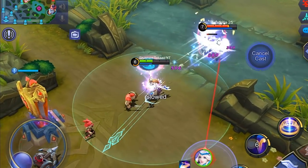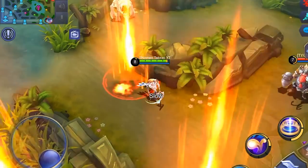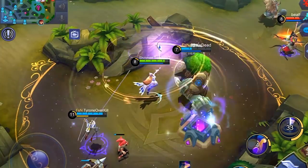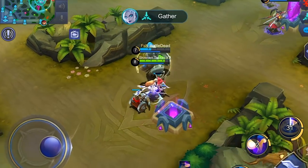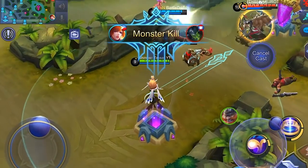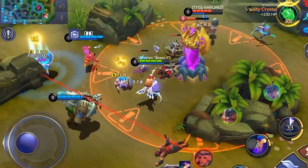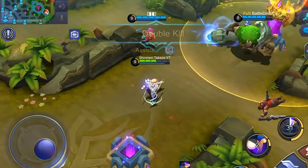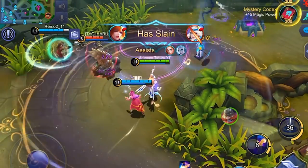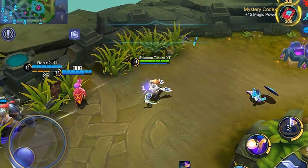You can use it for escaping, chasing, or positioning in teamfights to land that initiation skill. Flicker is most especially useful when used with heroes that have no mobility skills in their kit, like most mages or even marksmen. It helps in creating that distance you need to have advantage over assassins, tanks, or fighters that try to get close to you. Tanks that want to surprise their enemies by instantly teleporting between them can benefit from this spell as well. You can probably use this with some assassins or fighters too, but that would be overkill because most fighters and assassins already have a way of closing the gap or escaping with one of their skills.